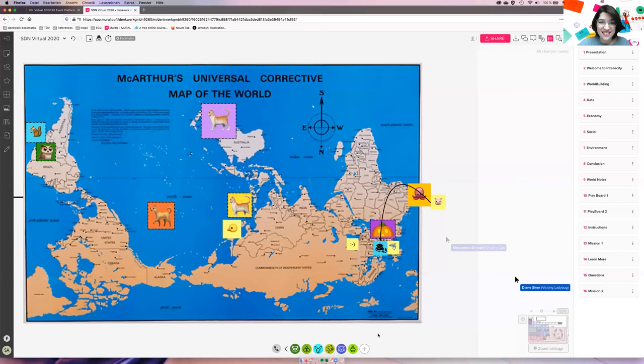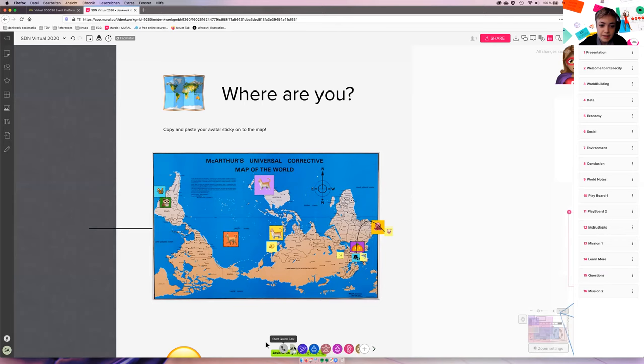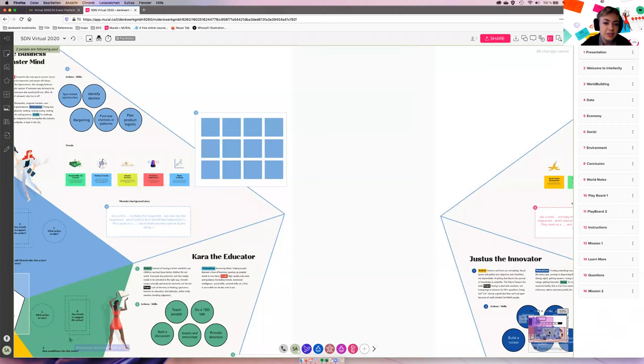For people who are in Mural, if you ever get lost you can always click the bottom circle and follow, and then you can see what we see. You can also use the outline on the right side — it looks like an agenda box on a line. Click that box and it pulls out, so you can zoom to where we are in that moment during the game, because it's a pretty big board.